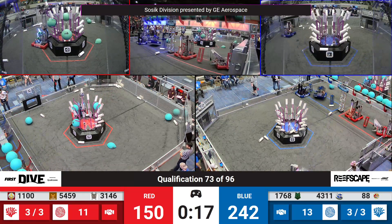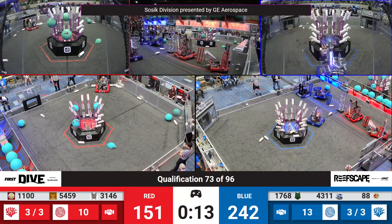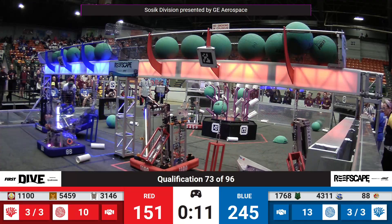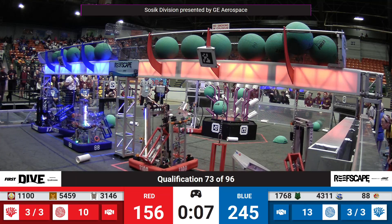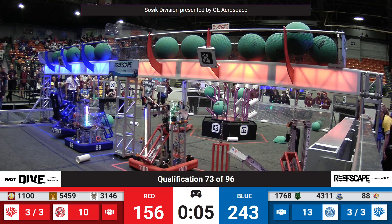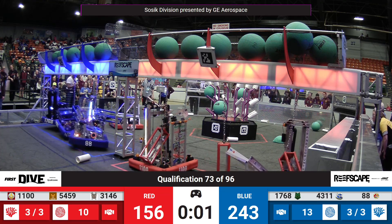88 continues the Coral game here — they have an extremely fast climber that allows them to keep scoring even with 12 seconds left. Here comes TJ Squared at the buzzer. 54, 59 still scoring with six seconds in play. Robots trying to get off the carpet with 3, 2, 1.